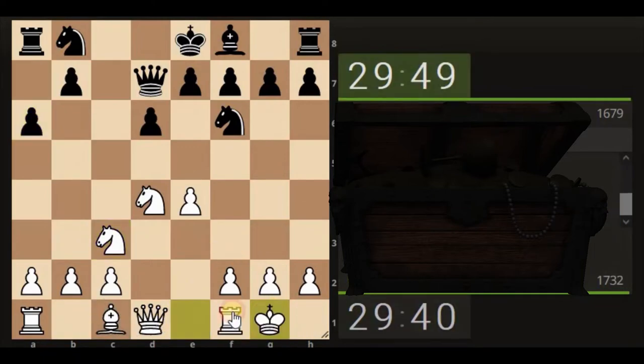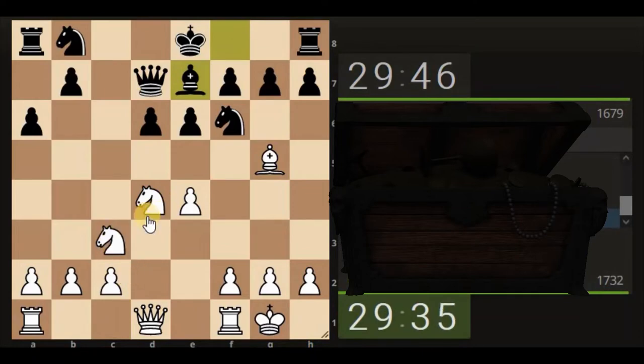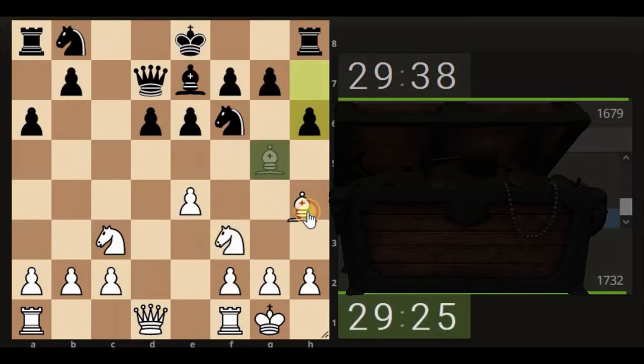Defense, and castle — king safety. Let's attack the knight. So there's a half open file here which is probably going to start getting a little bit tense, so I'm going to bring the knight across, tapping the bishop.